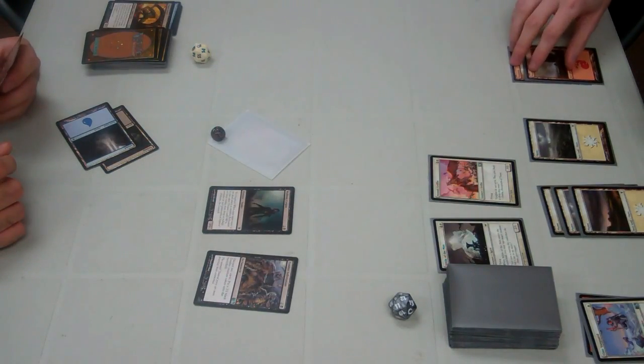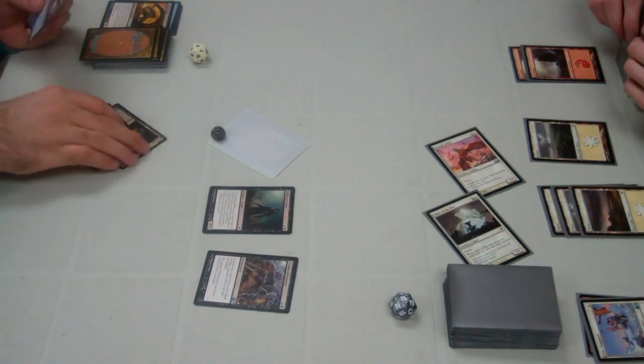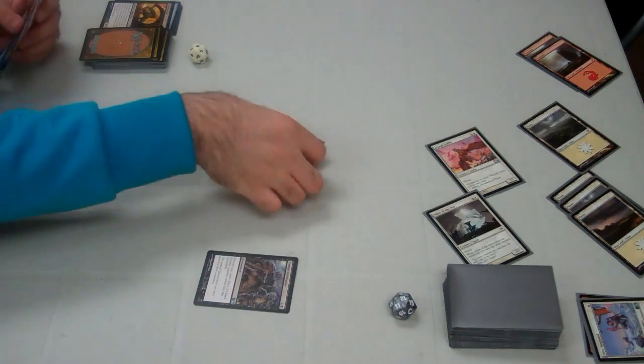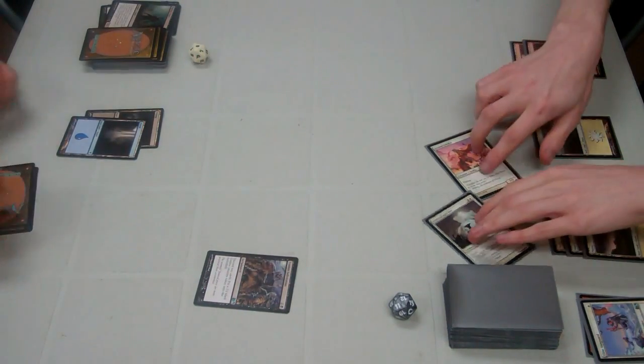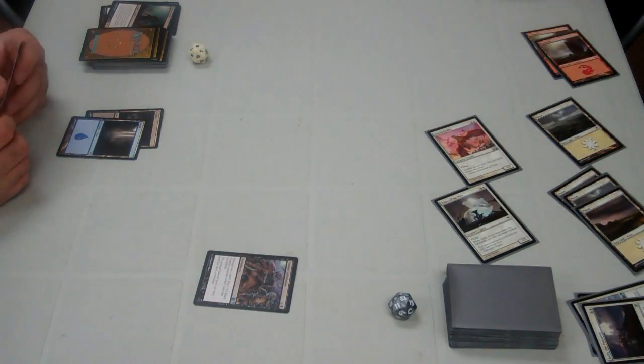He plays a Plains, bringing him to six mana, and swings me in the air again, bringing me down to 8. I attack for four. He plays Burning Oil and then flashes it back right away, blowing up both of my creatures. On West's turn he plays six mana for Rally the Peasants and then flashes it back — game. West wins game two as well.